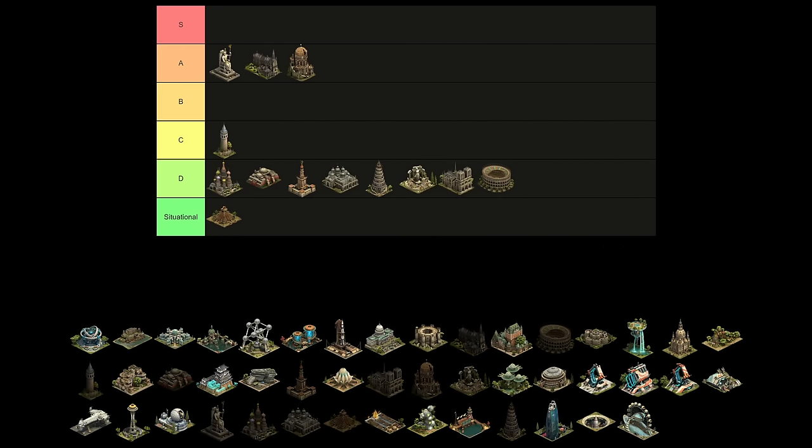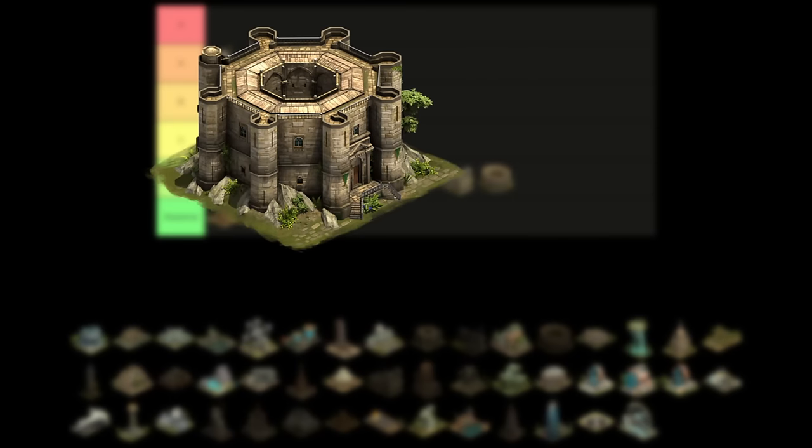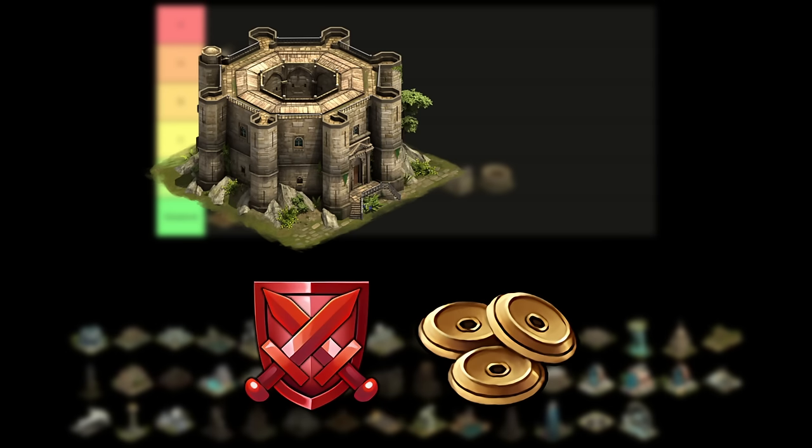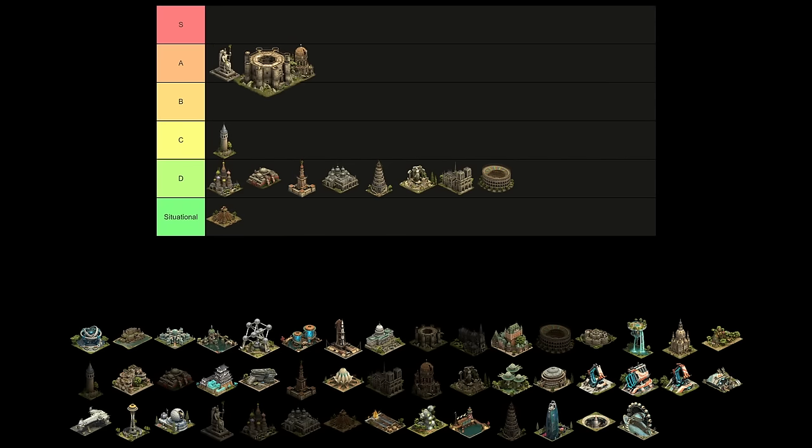The second great building of the Late Middle Ages is the third of the Attack Trinity. The Castel del Monte is 5x5 and provides both attack boosts and forge points, making it an easy choice for anyone wanting to build up either of those bonuses. It is slightly less efficient than the Cathedral of Aachen, but the return on investment is better due to the forge points it provides. I'm putting the Castel in A tier above the Cathedral.